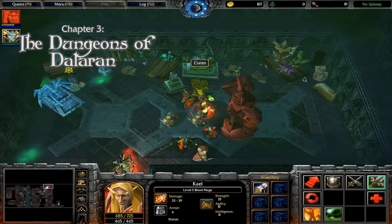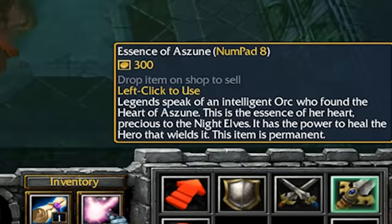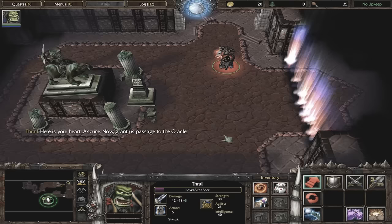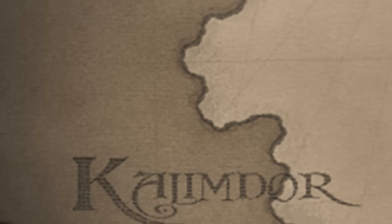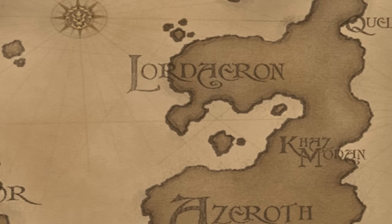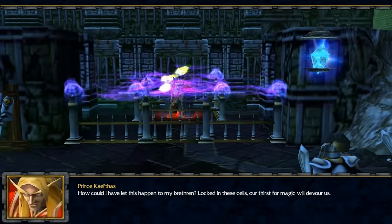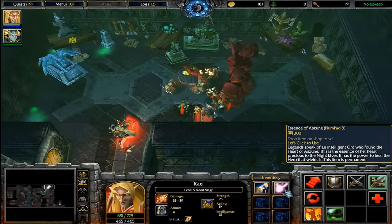In the Dungeons of Dalaran, I realized a rather egregious oversight with the Essence of a June item. Legends speak of an intelligent orc who found the heart of a June — Thrall found this a few months ago in the storyline. There's no way legends could speak of it, nor is it possible that a June's heart in the Stone Talon Caverns across the world could make it here after Dalaran was already destroyed. Apparently, the Kirin Tor knew how to travel through time and space if this item has any canonical lore to it.